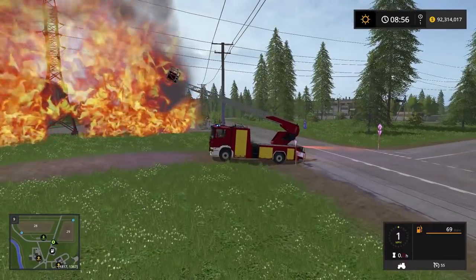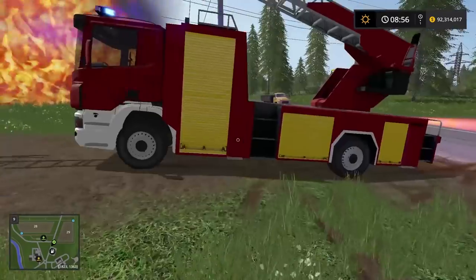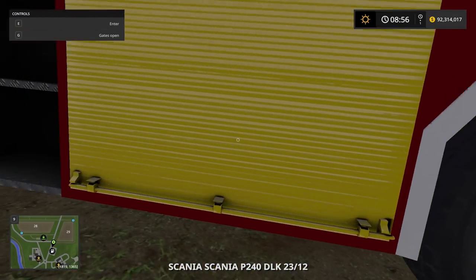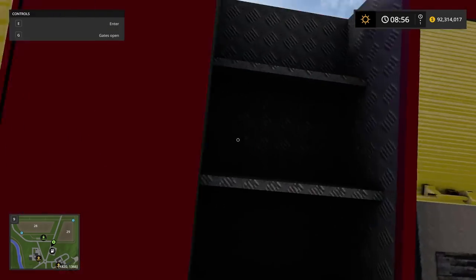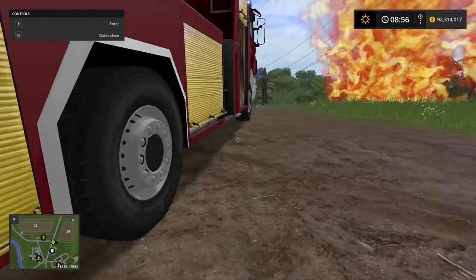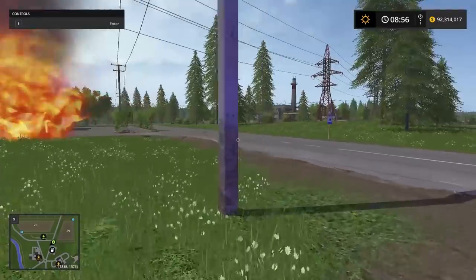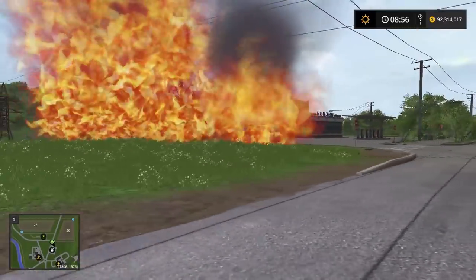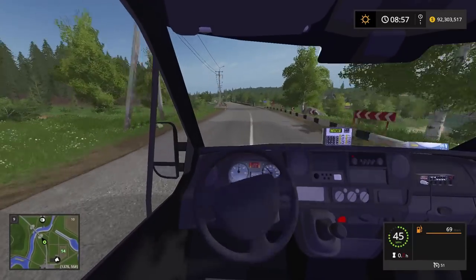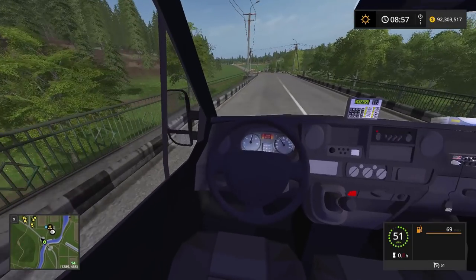Let's get the ladder up so we can get the angle in case we need to reach the power lines. We've got to get all our equipment out. Our backup is coming — we're the first ones on scene. Holy cow, it's hot, we might have gotten a little too close. The gas station is right there, so we need to be super careful. There's the van that's on fire.